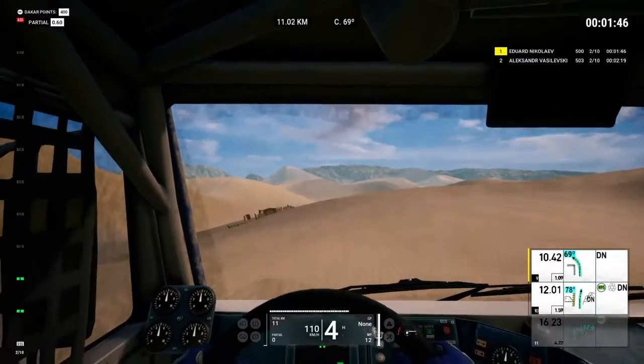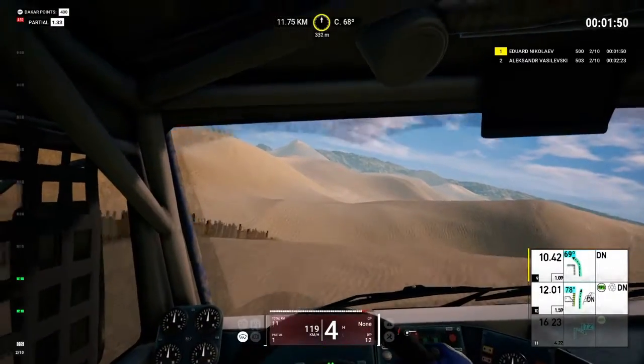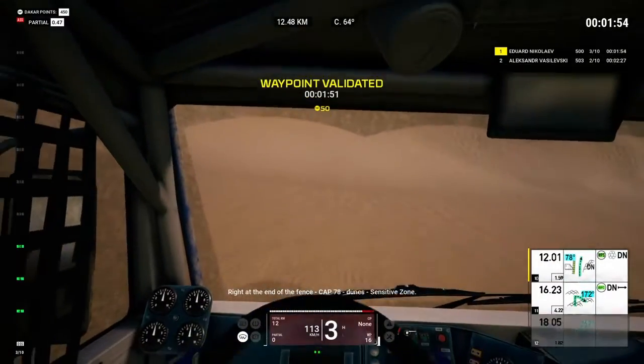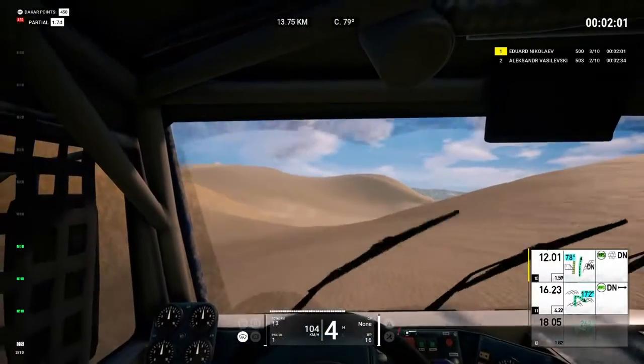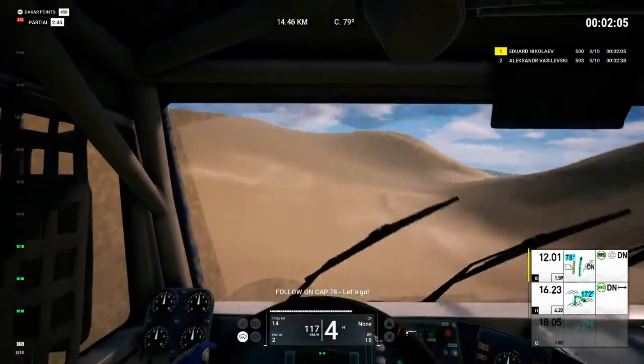Dunes. Right at the end of the fence, cap 78. Dunes. Sensitive zone. Follow on cap 78.